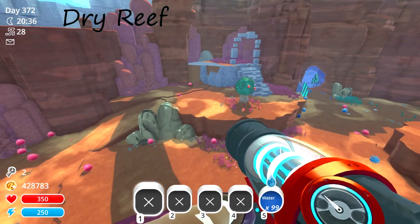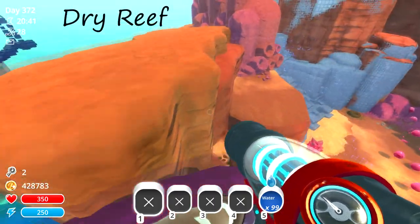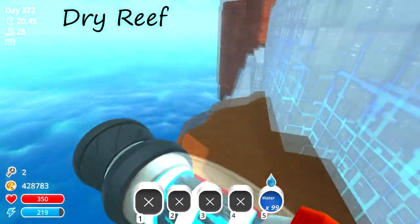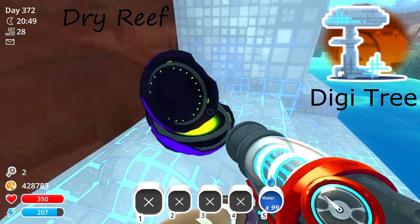For the last pot in the Dry Reef, go over to this area with the giant tree. Just jump up on these rocks, go over here, follow this little hill, and down here is the purple pot.